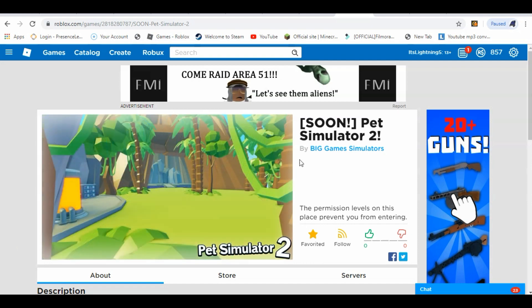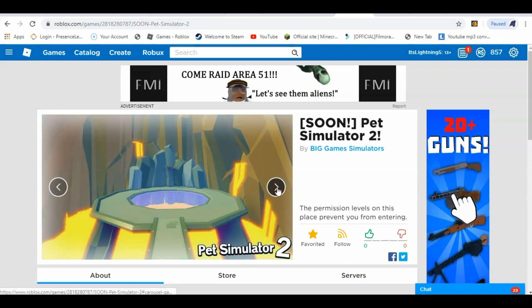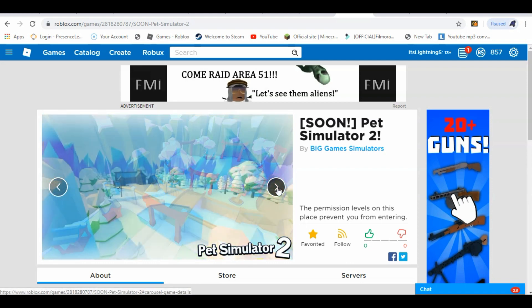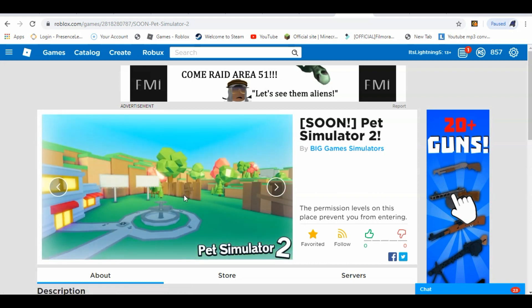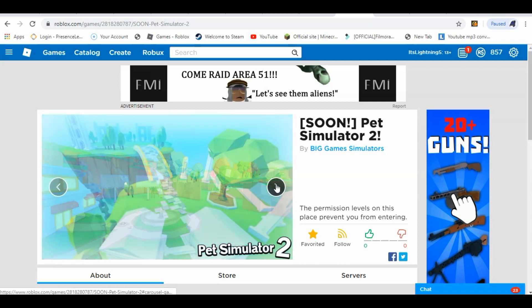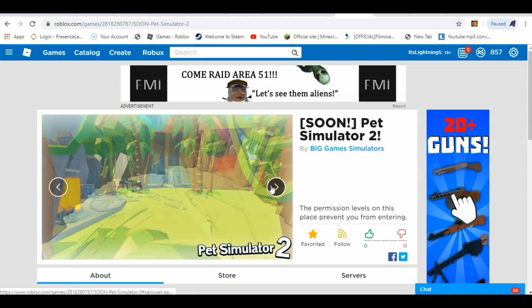The first thing we're talking about is the brand new images that came out. If you go to the Pet Simulator 2 website — the place where the real game will actually be hosted — and scroll through a couple of pages, you've got this new one, and also over here you've got a brand new desert ruin area where you can buy stuff, sell stuff, and get coins. This is definitely the starter area — where you buy stuff, the fountain, and all that.